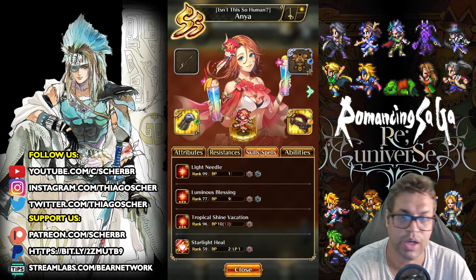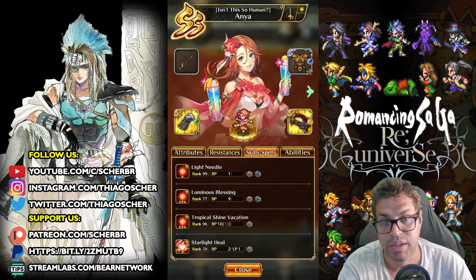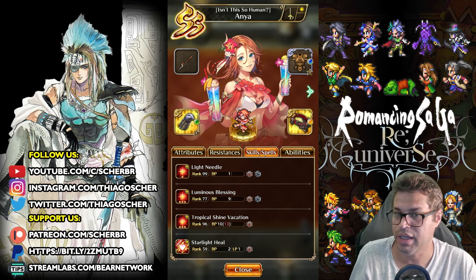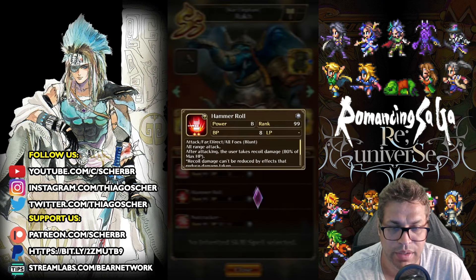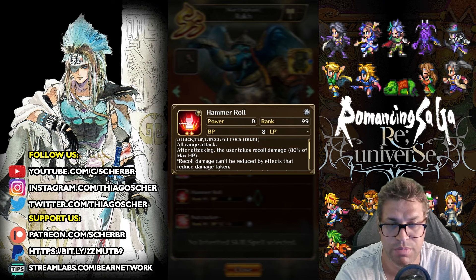The problem is: how do you actually program the game to use the recovery spell on auto? It will use on auto without needing to trigger the support icon, but your character has to take damage. And if it's taking damage, you're allowing the enemies to attack. There are skills in the game that do self-harm — like Hammer Roll from Rook, which takes recoil damage of 80% of max HP.